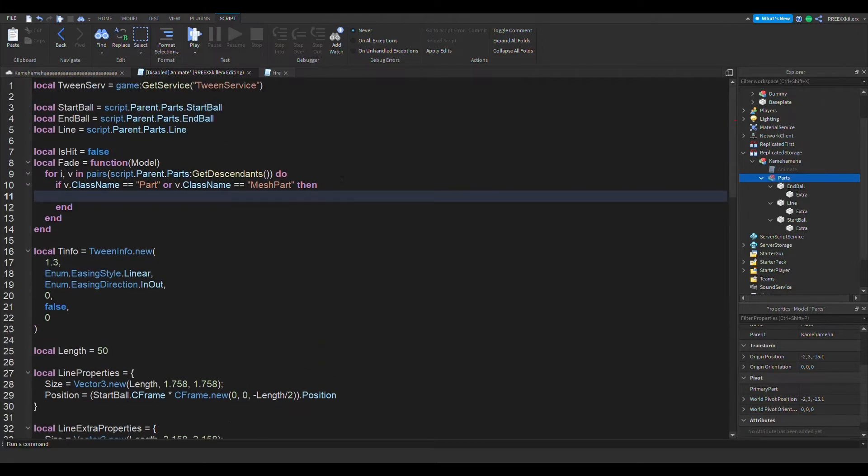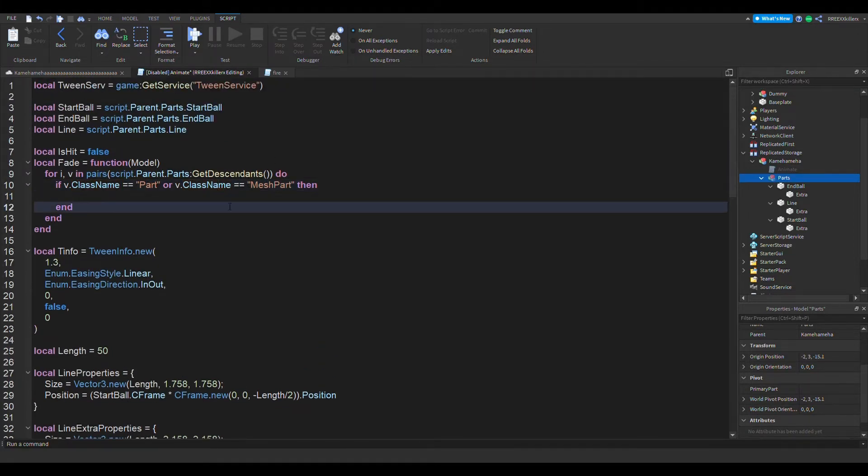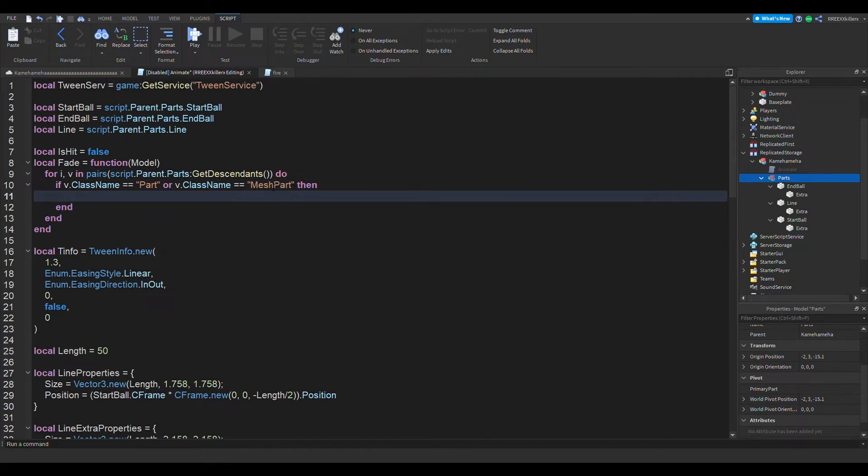If someone is using a union part — which I doubt anybody would use in this model — you might have to add another 'or' to this if statement. For now, we're just going to go: if b.ClassName is equal to 'Part' or b.ClassName is equal to 'MeshPart', then...